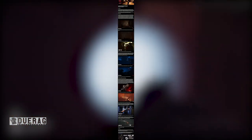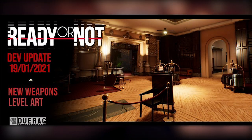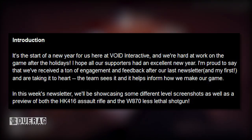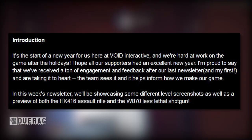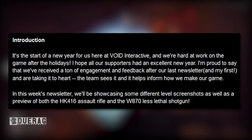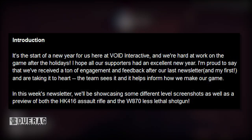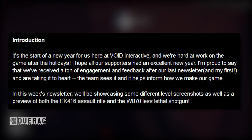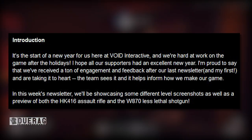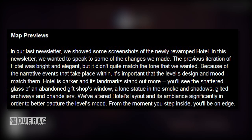They just released a newsletter called Update 1901 2021: New and Updated Weapons and Level Previews. The introduction from Void Interactive says it's the start of a new year and they're hard at work on the game. This week's newsletter will showcase level screenshots as well as a preview of the HK416 assault rifle and the W870 less-than-lethal shotgun.